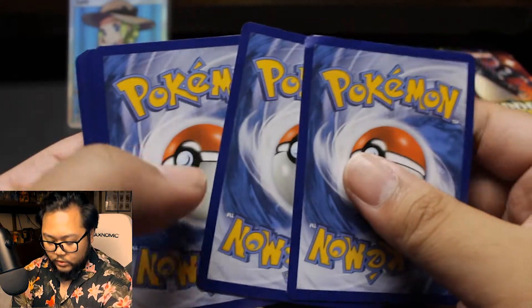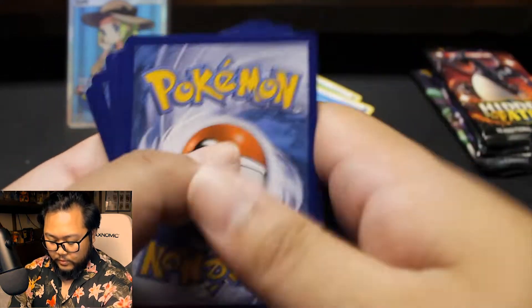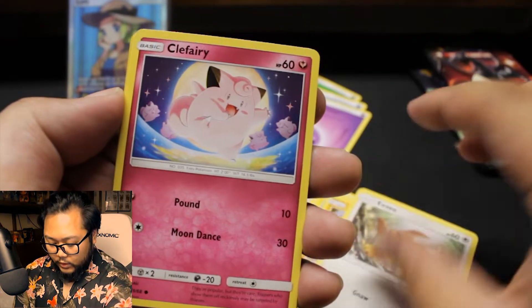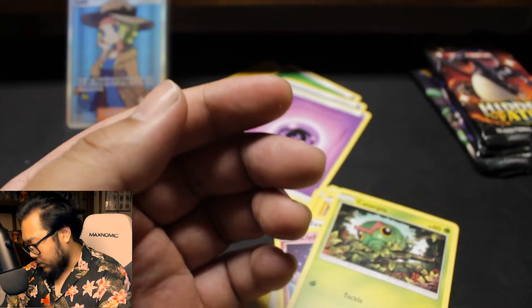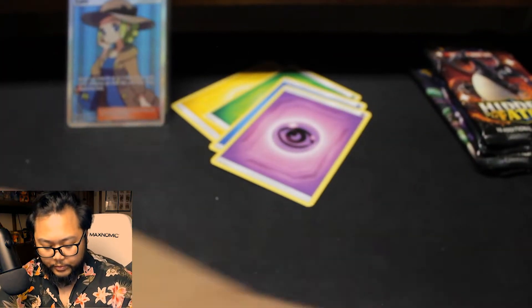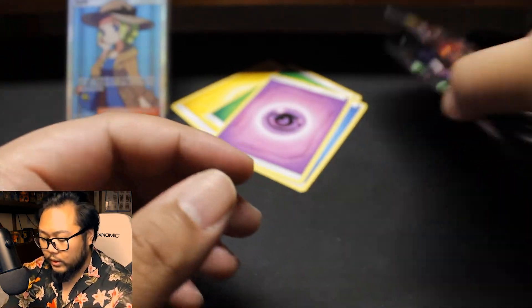Next pack had a destroyed card — oh well, whatever. Geodude, Eevee, Clefairy, Caterpie, Cubone Reverse. I don't even know what the rare was — oh, what's this? Golem. I'm tripping out over here. Okay, that was tin number one. Let's go on to tin number two.